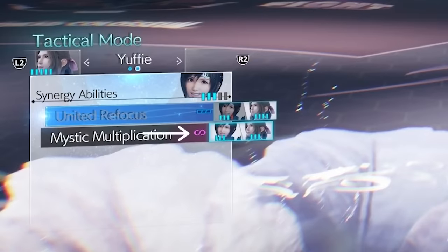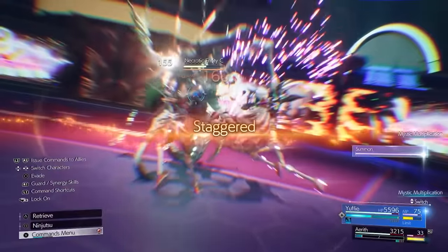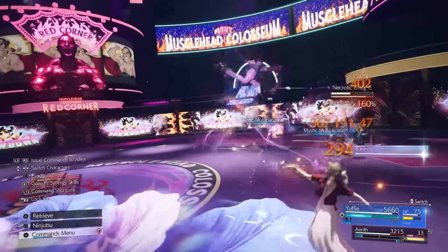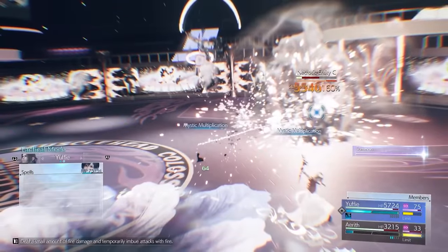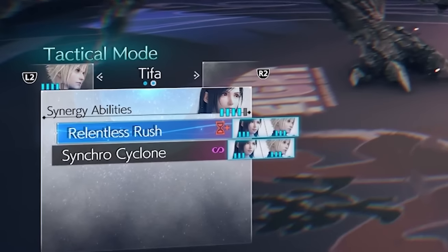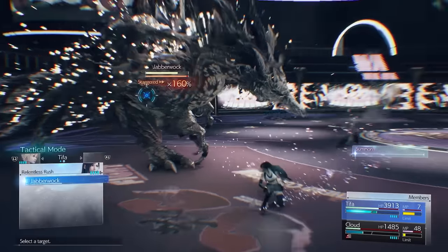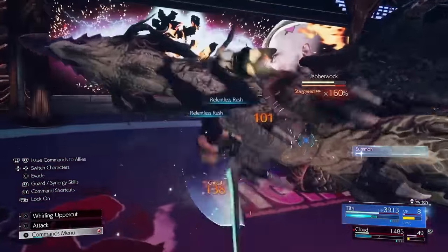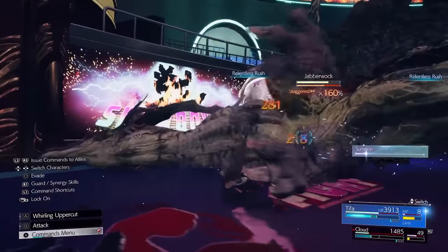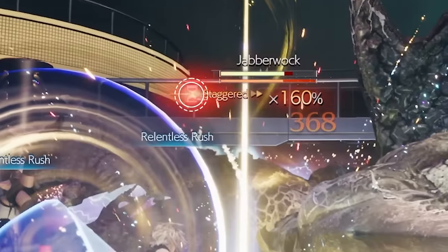This purple infinity symbol will grant both characters involved in the attack unlimited mana for a limited amount of time, making it especially helpful once you gain powerful and mana-hungry spells like the Ga elemental spells, Comet, or if you just need a character that's low on mana to use a desperate heal. The hourglass symbol increases potency against staggered foes, but most importantly, it extends the staggered timer. Use this as soon as an enemy gets staggered to gain more time to deal multiplied damage numbers and bring tough enemies down to size.